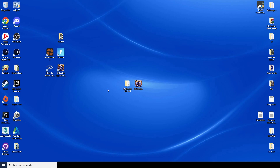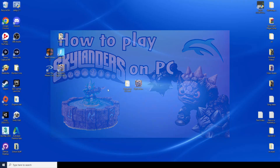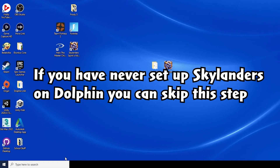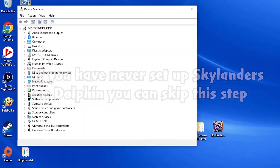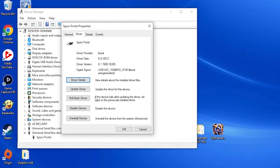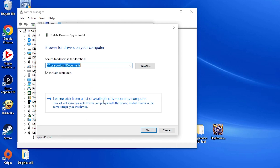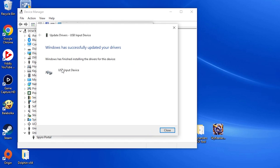First, if you have followed my previous tutorial for Dolphin, your portal driver has actually changed and you need to change it back to the default, which is super easy. Basically, you just need to type 'drivers' in the search bar. Once you go in there, you find your portal, click 'Update driver', then 'Browse', scroll all the way down, click that, press Next, and then it's installed.